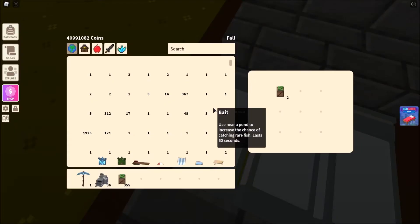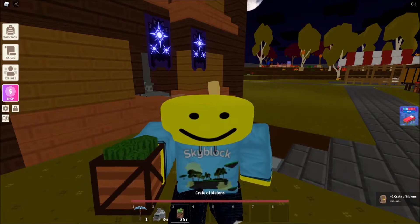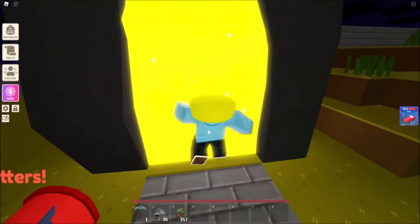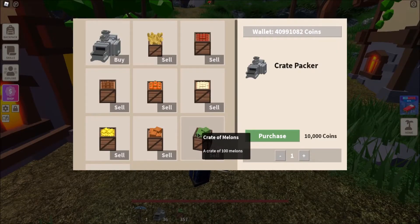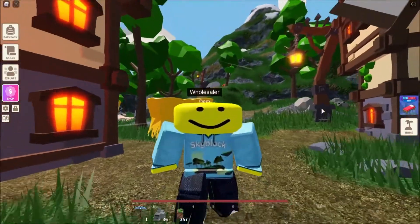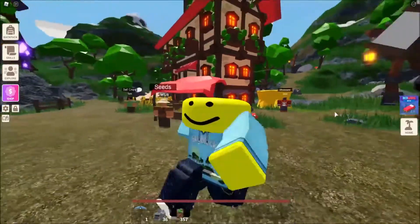That's a really really great money-making method and I have already 357 crates of watermelons. Let me show you how much money this is. So if you talk to Dom and sell all — well that's a grand total of 4,069,800 coins. That's a lot, okay? That's really really big numbers we are talking about.